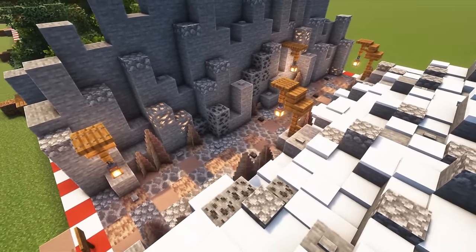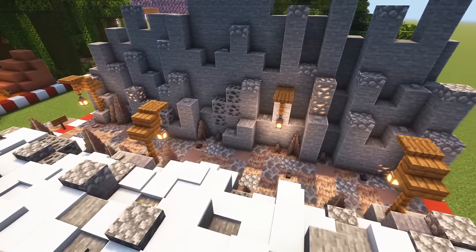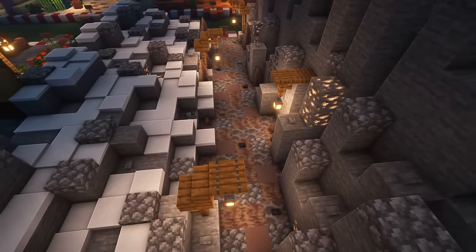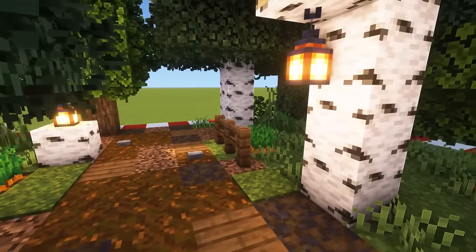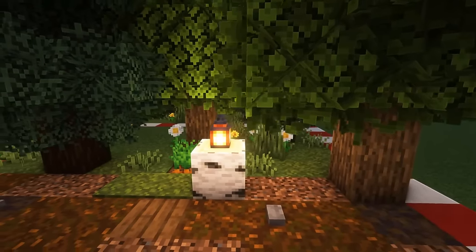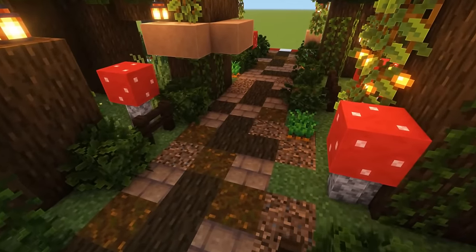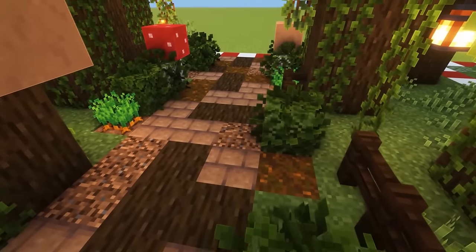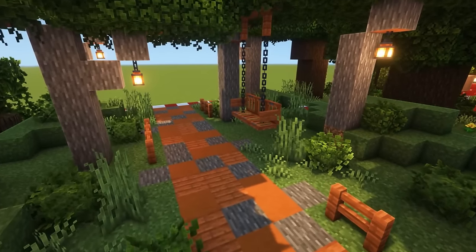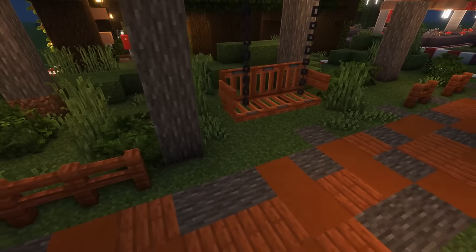When traversing mountains, use dripstone blocks together with light grey terracotta and dead brain coral blocks. Use polished blackstone buttons as little coals or stones on the road. In a forested area, use a combination of podzol, coarse dirt, and muddy mangrove roots — you can also add spruce planks. In a dark oak forest, use dark oak logs, coarse dirt, podzol, and mud brick blocks. In a savannah biome, use acacia planks, acacia logs, orange terracotta, and sometimes a little tuff.